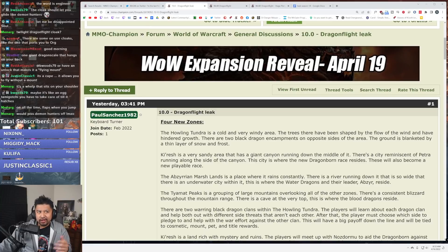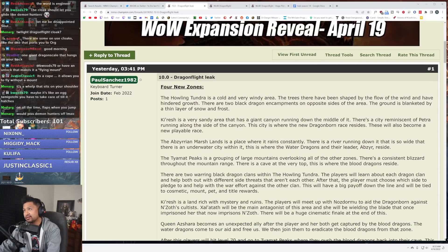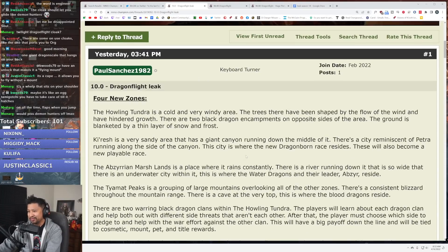This dude is 40 years old saying, 'What am I going to spend my time on? I'm going to make fake leaks.' Four new zones: The Howling Tundra is a cold and very windy area, trees shaped by wind. There are two black dragon encampments on opposite sides. Kairash is a very sandy area with a giant canyon running down the middle of it, with a city reminiscent of Petra running along the side.